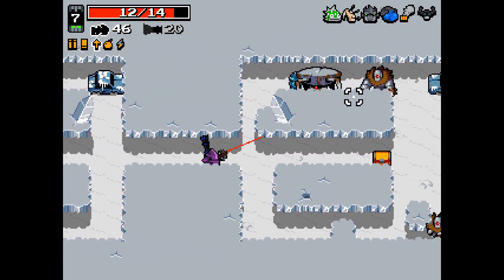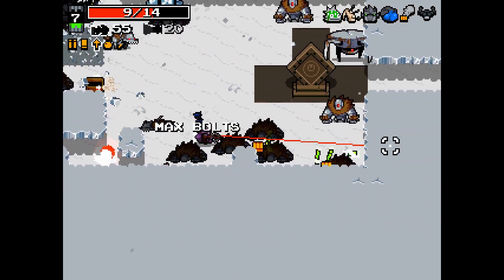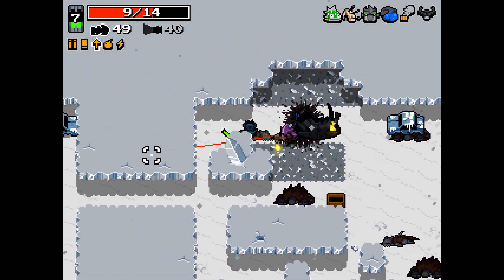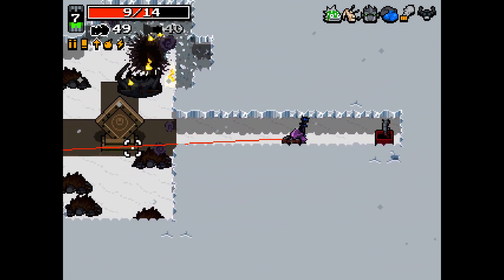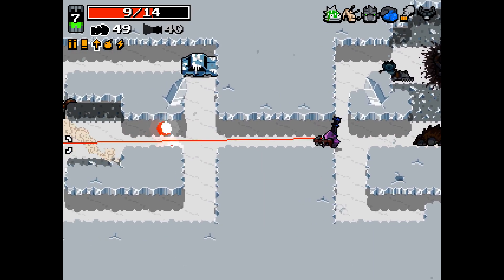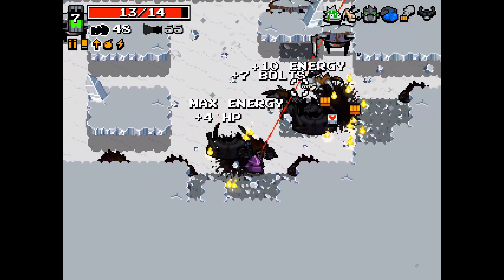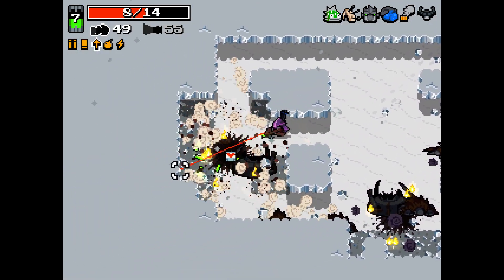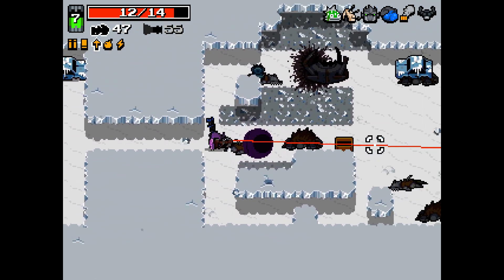Homing Bolts will certainly help me out. I definitely shouldn't have gotten that ammo — that was my mistake, but it's going to be fine because I got plenty of drops. Ignore the proto-statue completely because it's a jerk. Heavy Slugger doesn't have Homing Bolts — short range, more damage. It's so hard to use the Heavy Crossbow ammo.